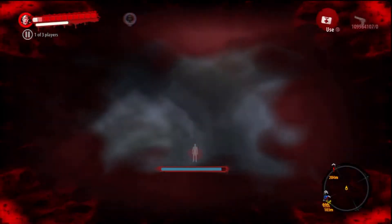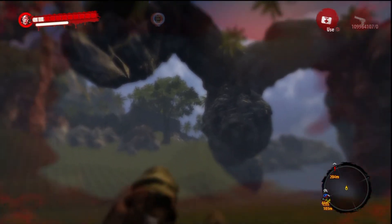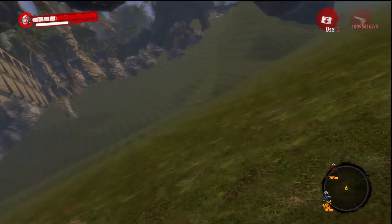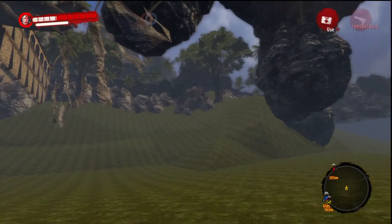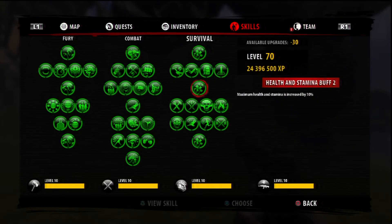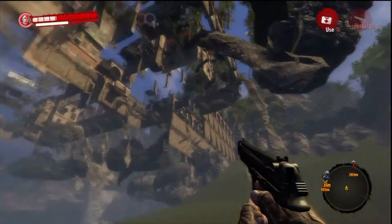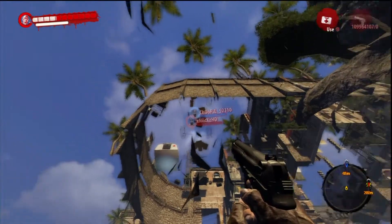Now for this glitch to actually work, you need to be jumped and you need to have a certain skill to work. You need to have this skill right here — military training. I suggest having it at full because it will drastically increase your chances of surviving.